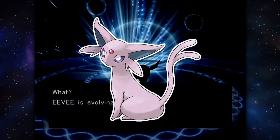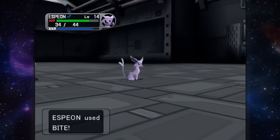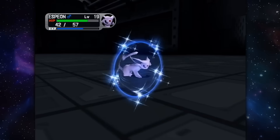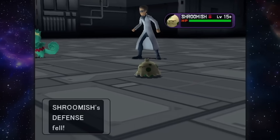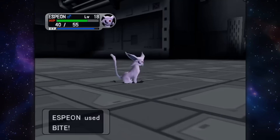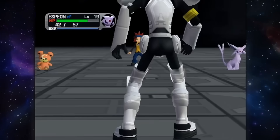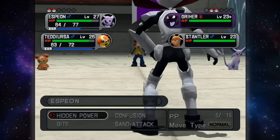Early on, Espeon will have access to Bite, Confusion, and Tail Whip to help out Teddiursa's somewhat weak early game moves. Bite in particular has the fastest animation out of Espeon's entire move pool. Confusion is the obvious same-type attack bonus move you can rely on, and Tail Whip hits both opponents in a double battle, lowering both of their defenses by minus one. These moves combined with Teddiursa's physical power are amazing, because a fast Pokemon like Espeon using Tail Whip or Bite gives Teddiursa massive options when it needs a bit of extra oomph to KO certain Pokemon.